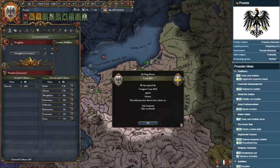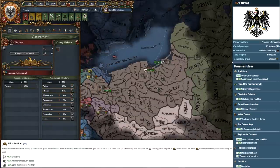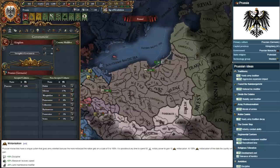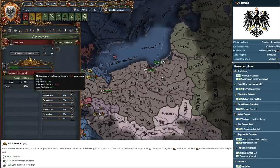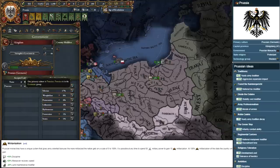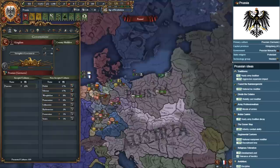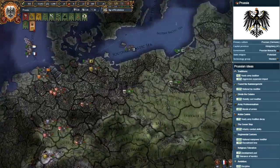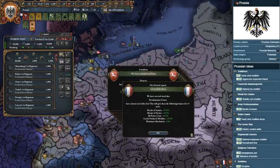Prussia also benefits from the unique mechanic of militarization, which provides scaling bonuses to discipline, manpower recovery speed, and army maintenance modifiers contingent on their size. Smaller, more compact Prussias can benefit from a whopping plus 10% to discipline, while larger and more spread out Prussias miss out on the majority of these benefits. A player intent on conquering the world can circumvent this by establishing powerful vassals, marches, and client states to feed territory to, while maintaining Prussian supremacy for the insane military benefits of 100% militarization. Indeed, where some states have an army, the Prussian army has a state.